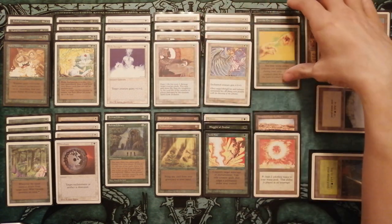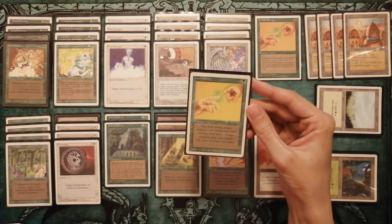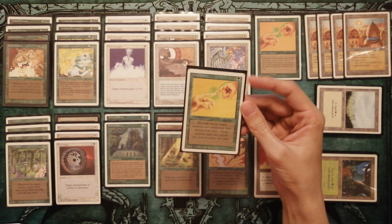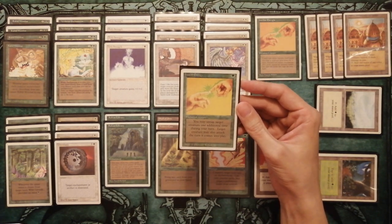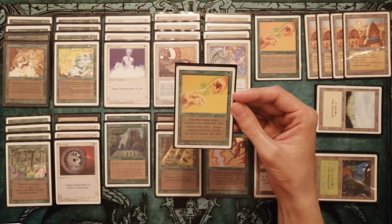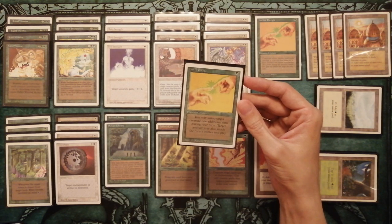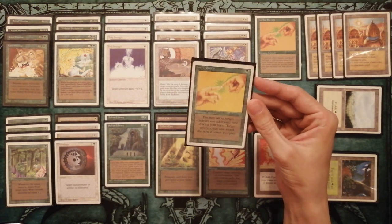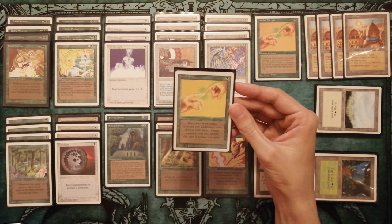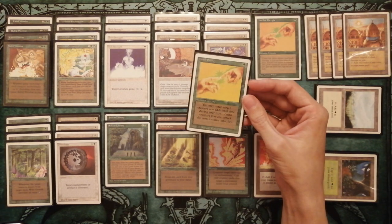The last creature enchantment is two copies of Instill Energy. It's not really great — you can untap the creature one additional time, but the Wombat already has vigilance, so that's not important. However, it also gives the creature haste, so if you control many lands and have only Instill Energy in hand with Enchantress on the battlefield, you can draw Wombat, play it, enchant with Instill Energy, draw a card, enchant with something else, and attack immediately.